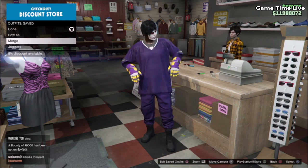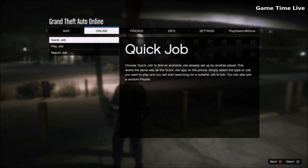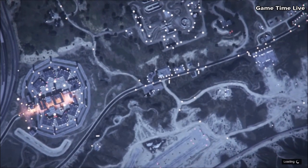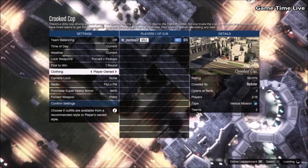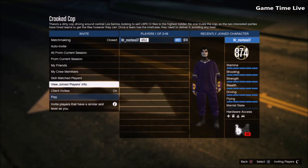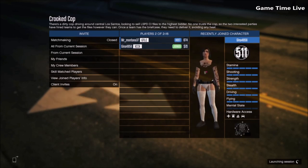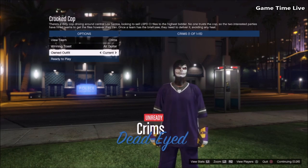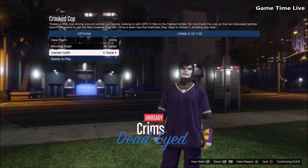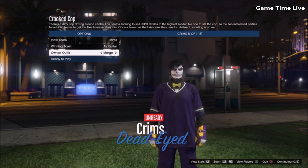To merge, leave the outfit on that we just created. Press pause, go to the online tab, go to jobs, play job, Rockstar created, go into versus, and launch the job called Crooked Cop. Inside the job, set clothing over to play your own, hit confirm settings, invite a random player, and launch. Once the job is fully launched, hit once to the right — nothing should change. Go once to the right again to add the yellow bow tie, then once more to the right to add the black vest shirt.